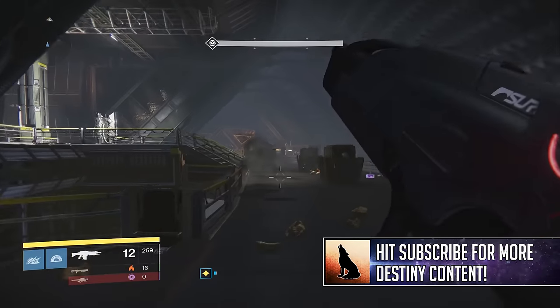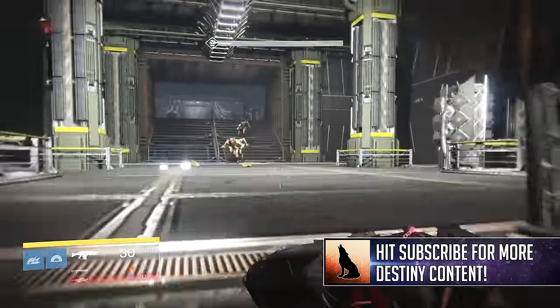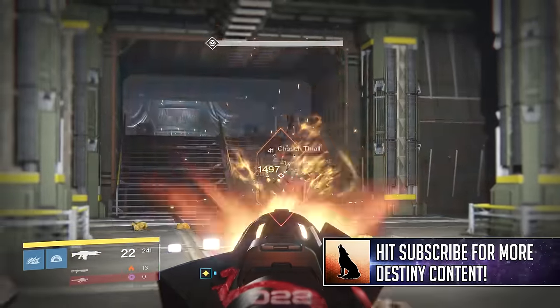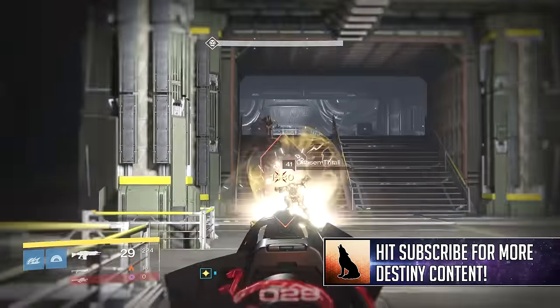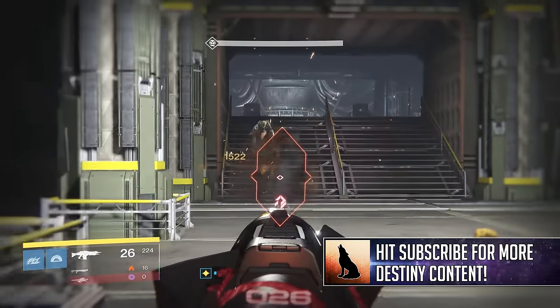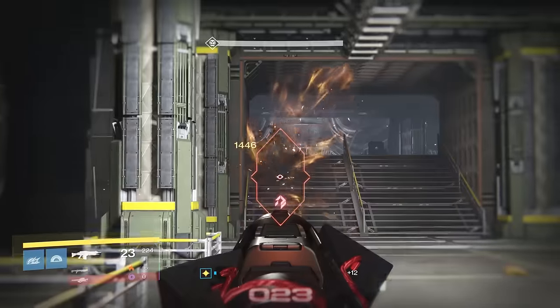Using Siege of the Warmind right here just as an example — you can see that these thralls are going down really rapidly when the Firefly bonus procs. When you're unable to take advantage of these perks though, you are just left with a low rate of fire AR, and we know the limitations of this type of weapon, so it's going to be worth equipping this weapon more in situations where you know you can utilise the bonuses.